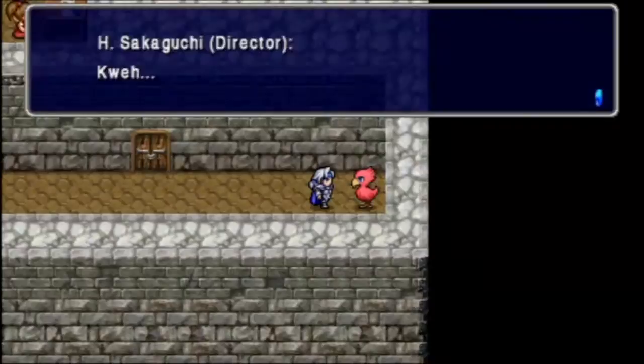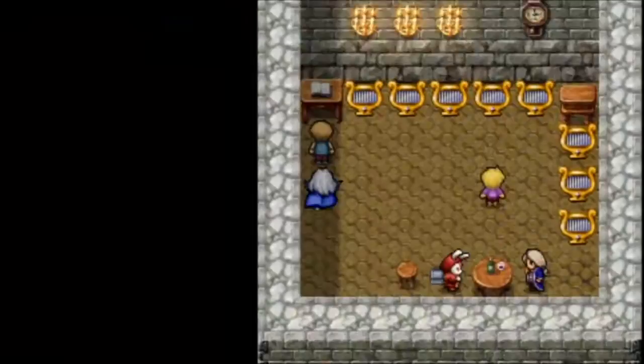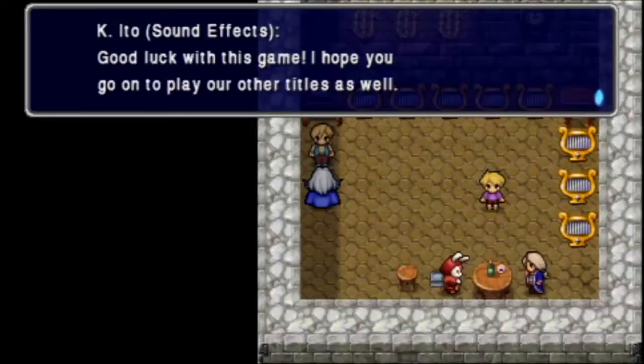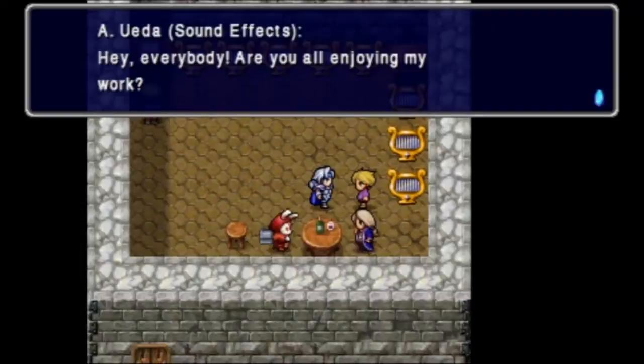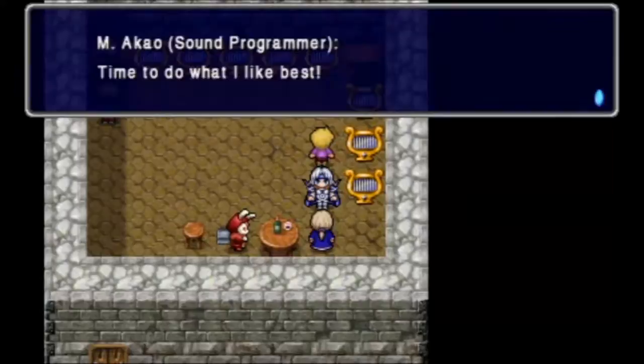There's a red chocobo over here. Hironobu Sakaguchi, director — the director has nothing to say. 'You wanna die?' No, not really, so I'll just run away. Ito, sound effects: 'Good luck with this game. I hope you go on to play our other titles as well.' I already have actually. 'Hey everybody, are you enjoying my work?' Yeah, I am. 'You have potential. If you want, I can teach you to play an instrument or two.' No thanks, not really my thing.